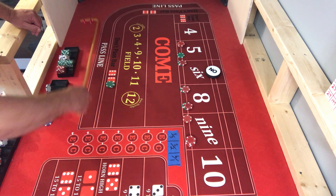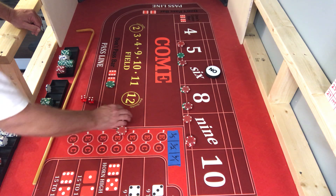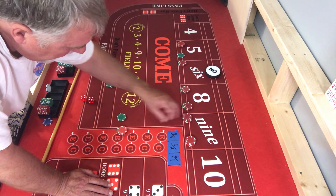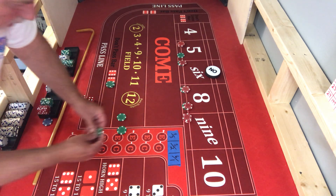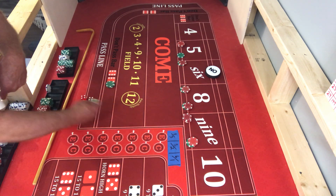There is an eight and that is great — it's going to pay 35 bucks. Both of them are going to press up their nines. That one will have 30 on it, and both of them get a green chip.